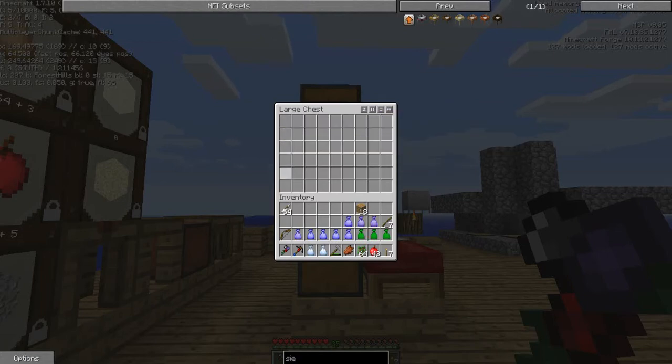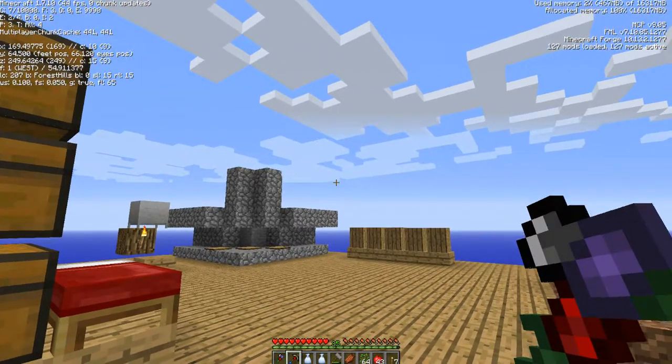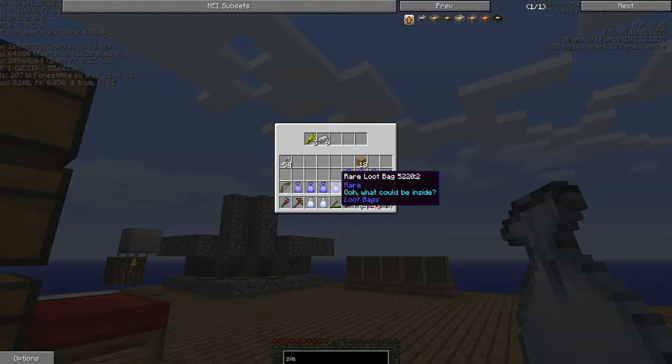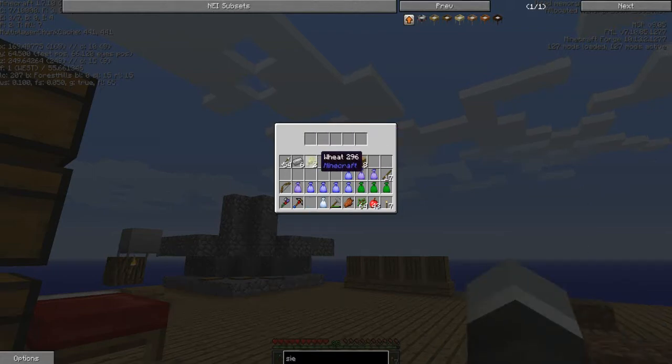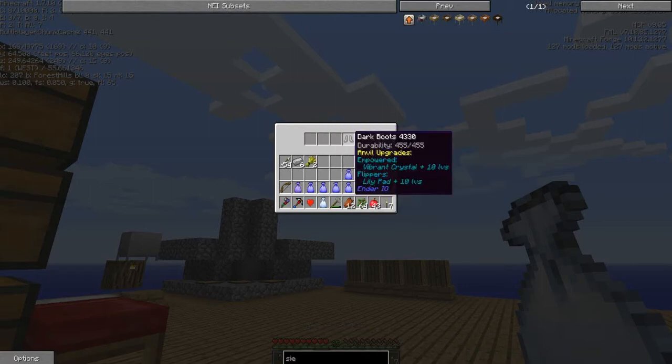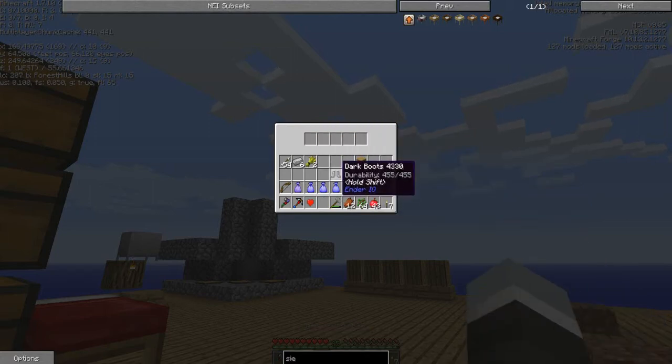Opening a couple of common loot bags: we get electrical steel and some wheat - that's good. Some junk, a heart, and some dark boots. That's kind of neat - I'm not exactly sure what that does, I'll have to look that up.